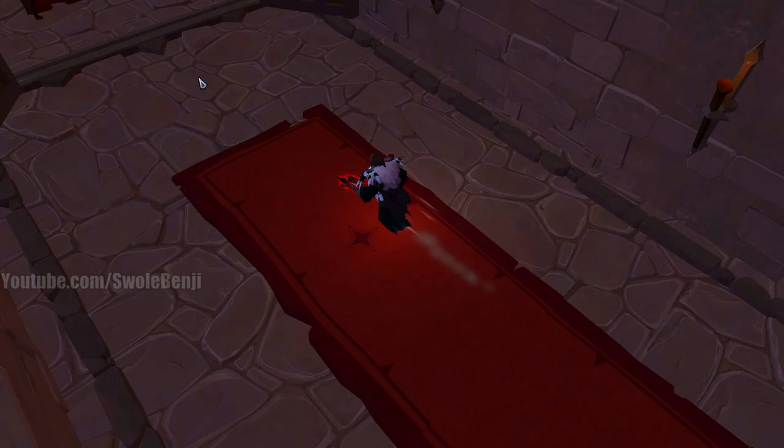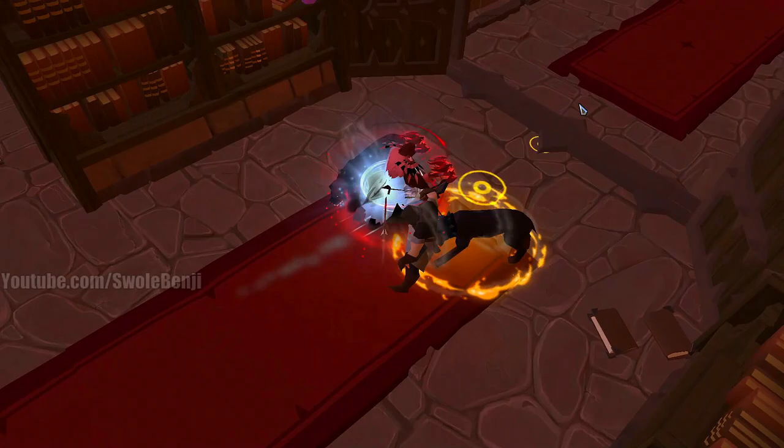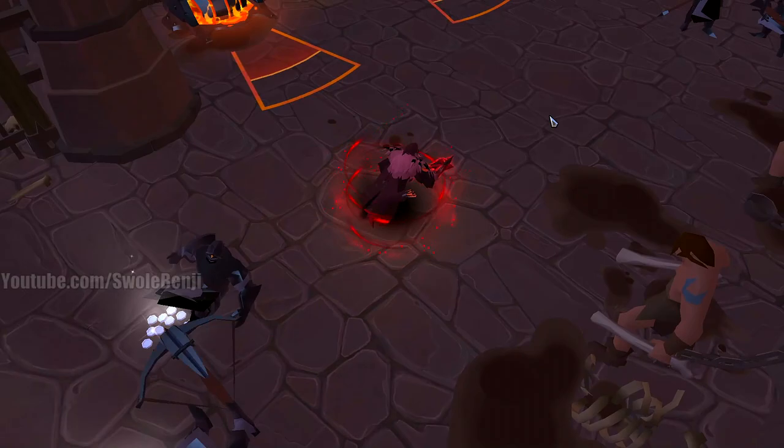Able to do quick ground attack explosions with a short cooldown, clearing trash has never been easier. Able to burst down bosses before they can even finish their opening lines, the Boltcasters are the fastest dungeon clearing weapon in the game. By supplementing just enough attacks and shortened cooldowns, you'll be breezing through dungeons in under two minutes.